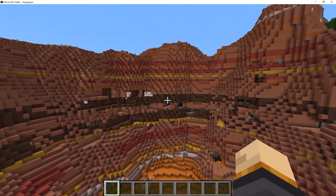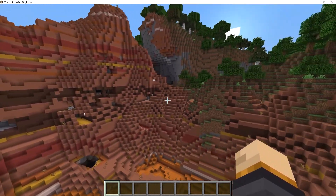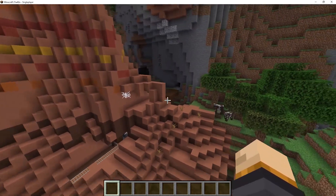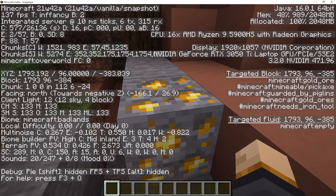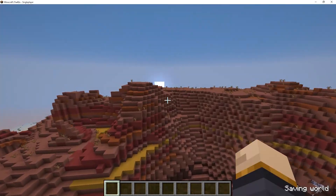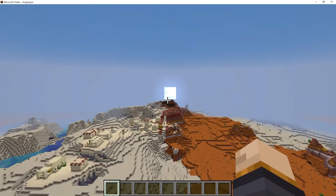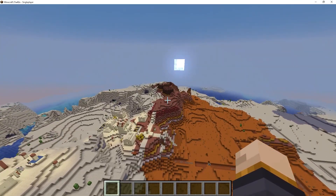Our next change takes us to the Mesa Biome — look at this beautiful mine shaft, it goes all the way around the mountain. When you're in the Mesa Biome, as well known, you can find gold a lot more commonly, but gold can now generate a lot higher up. This piece of gold right here is at Y96. Gold ore could not generate this high originally — it would only generate up to Y64. This change has something to do with world generation going higher up, since the height limit got increased and generation can go both higher up and lower down.